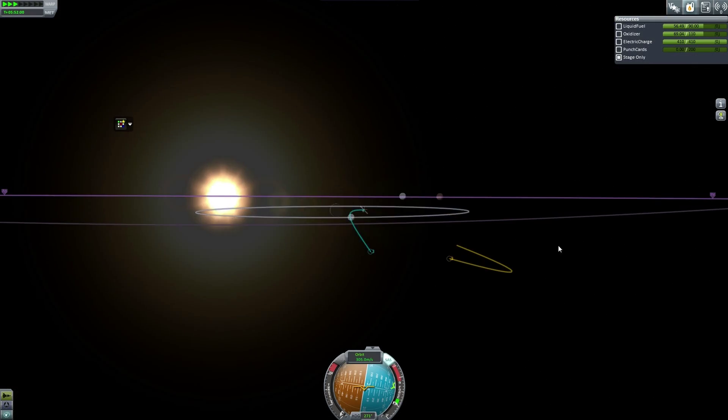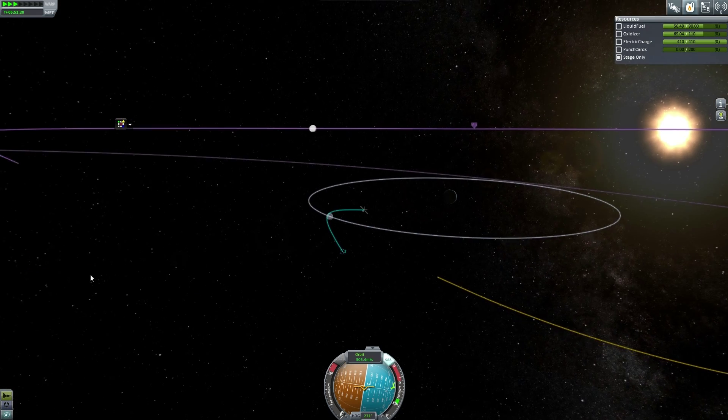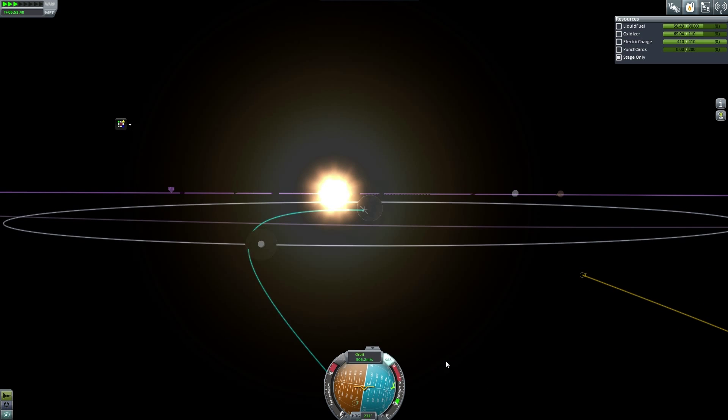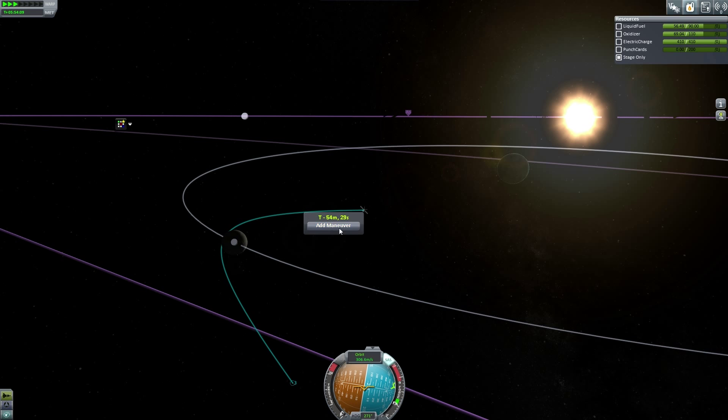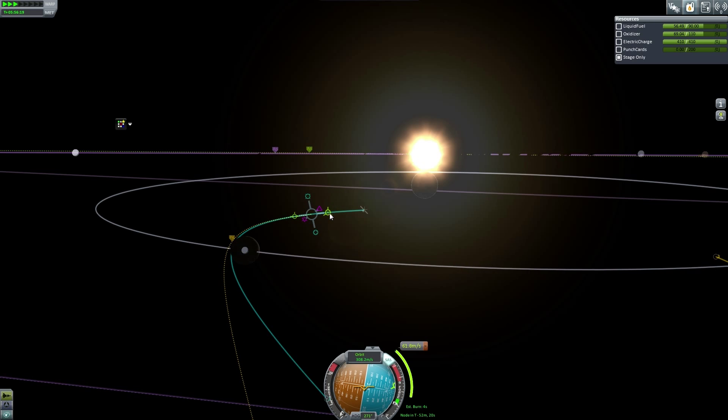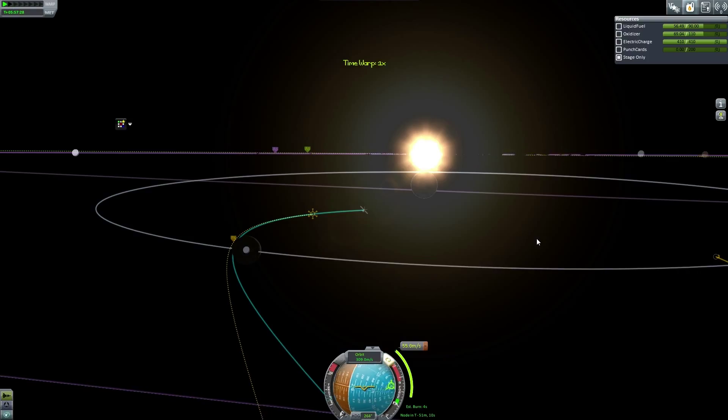Something strange has definitely happened. I adjusted the trajectory but it's going to throw us out into space, so we're going to have to come up with some clever fixes. The first thing we need to do is not crash into the moon, so we need to set up a maneuver — probably prograde — just until we get to, well, a little higher than that. About 20 km should be good. We're sped up so I can't adjust anything, so let's find our maneuver node.